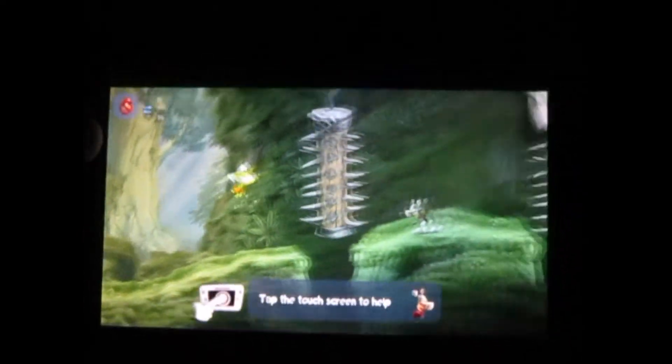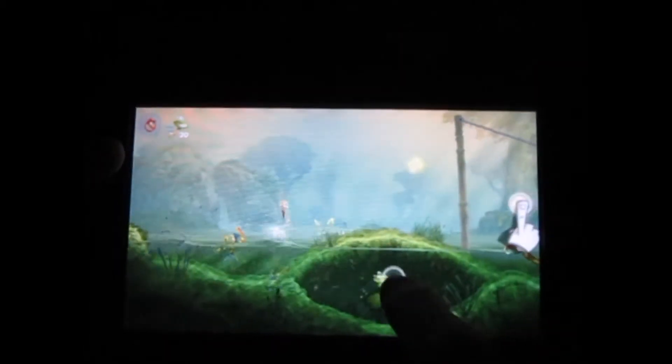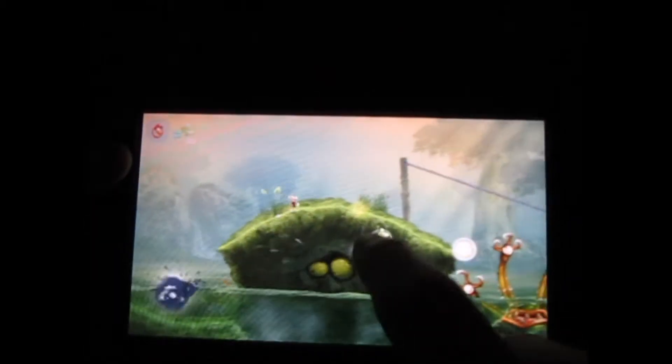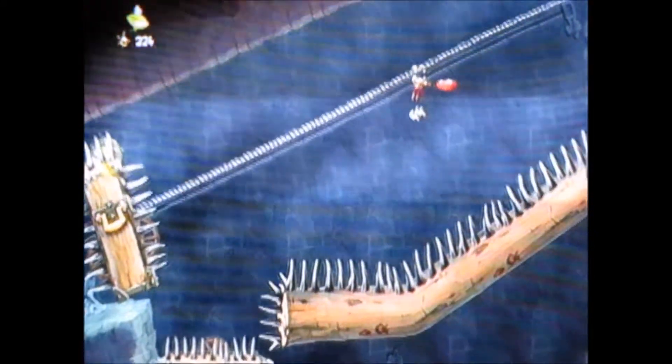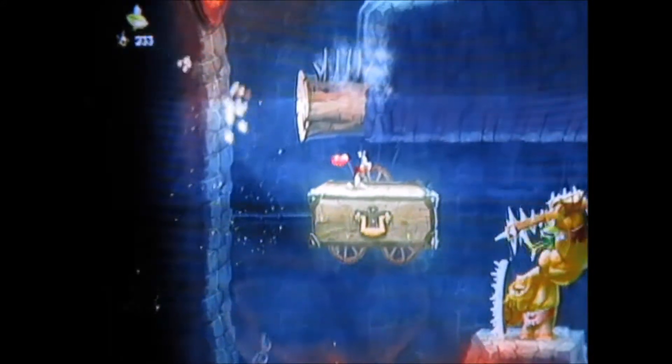I played Rayman Legends on the Wii U, which means there are some gamepad-exclusive features other versions of the game don't include. In the NPC levels, you control not your character but Murphy, a green sidekick who can manipulate the environment. You have to slide, tap, and destroy objects to make sure the NPC character can move, which is all done on the second screen — on other versions it's done with a button and an analog stick. These levels are the least exciting out of all of them, and unfortunately they show up a lot. They're a lot less painful with a friend, as one of you becomes Murphy and the other becomes a main character, but it just seems like there are too many for the 70 or so total new levels here.